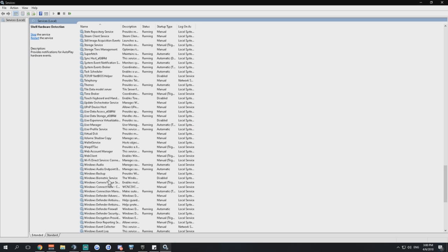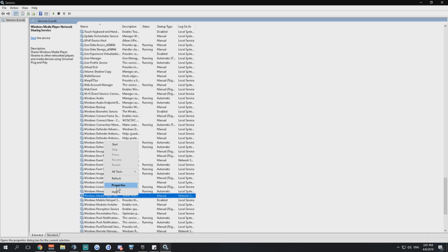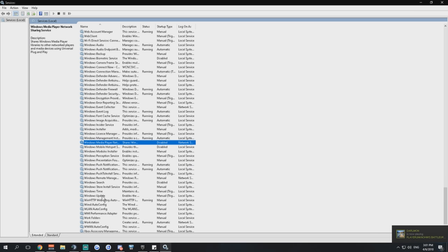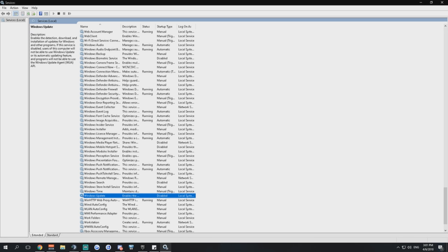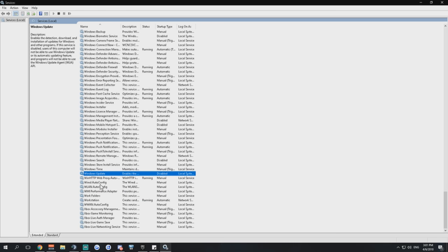Windows Media Player Network Sharing Service — disable it. Windows Update — this enables detection, download, and installation of Windows updates. I'm not updating my PC, so I'm disabling it, but it's recommended to keep updates enabled if you care about security and fixes. I've been running fine without updates for two years.